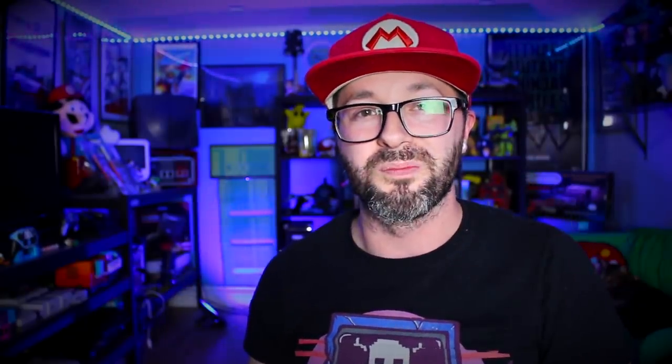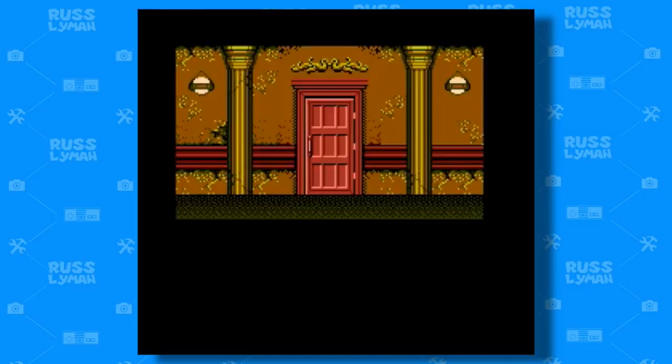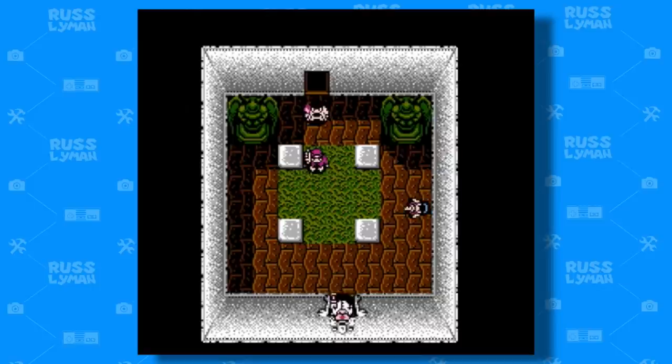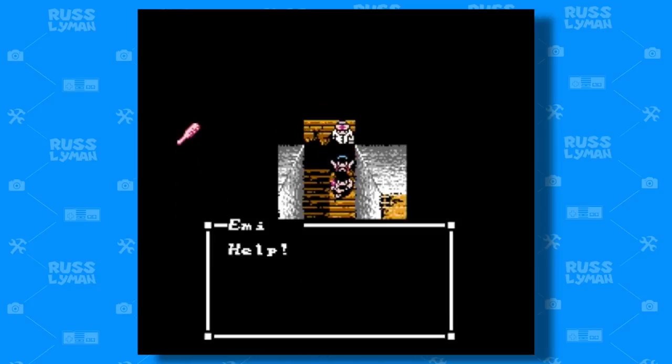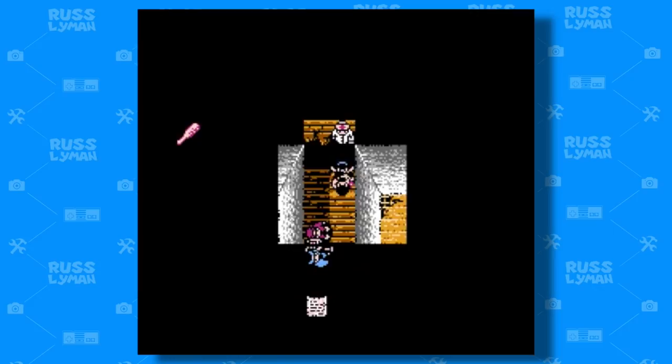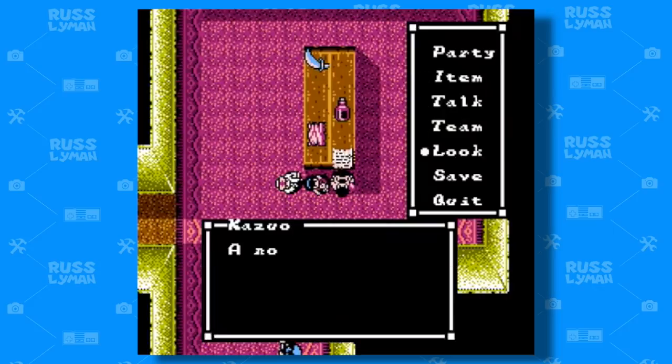And coming in at number 1 is a game that was actually based on a movie, and that game is called Sweet Home. When you hear the name of this game, the home you are visiting is anything but sweet. This is a survival horror role playing game that came out for the Famicom in 1989 and is based around the movie of the same name. Since then, there are fan translated ports of this game that you can get on an actual NES cartridge.